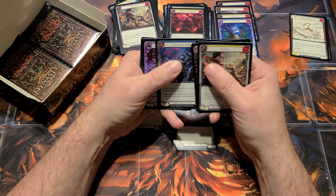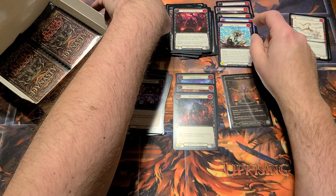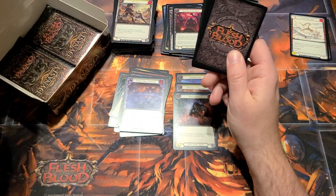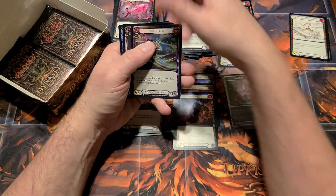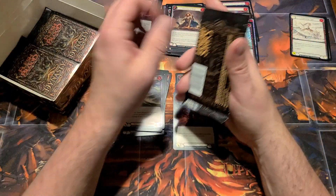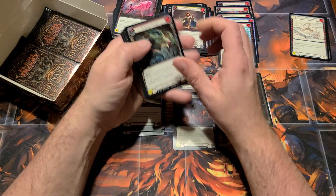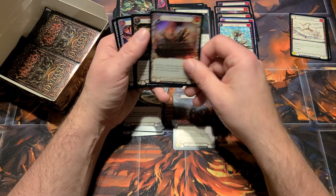I don't really see myself pulling another cold foil in this box, but you never know. It felt like Uprising was a little more generous with the cold foils. I watched somebody open a case of Dynasty and only get one cold foil — three legendaries to go along with it, but only one cold foil. With Uprising, I don't think I ever saw less than three cold foils in a case.